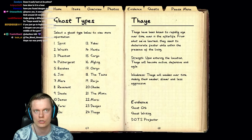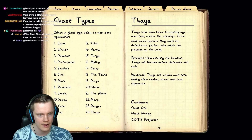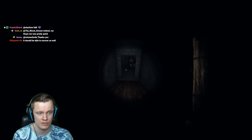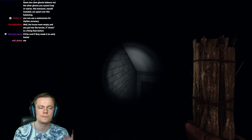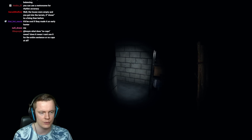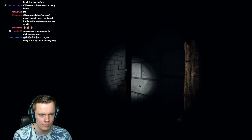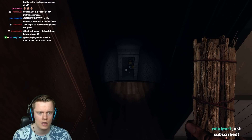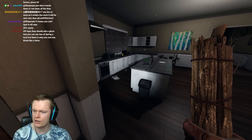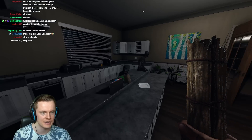You could literally just open the door, sit in the truck for ten minutes, and you have a shade — which would be the best way to counter this ghost. The strength listed says: upon entering the location, the Thaye will become active, defensive, and agile. Technically correct, but it's a very minor strength. Weakness: the Thaye will weaken over time, making them slower and less aggressive. And we know already from my first experience that it is literally like a shade — it can't hunt anymore when you're in the room. I think it's already at every five minutes it changes speed.